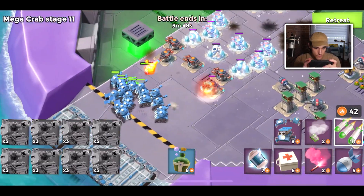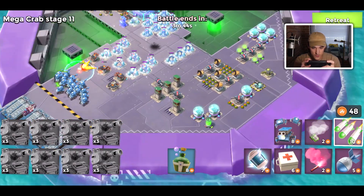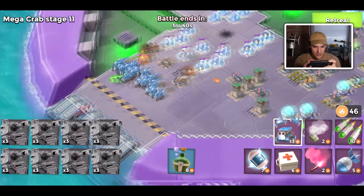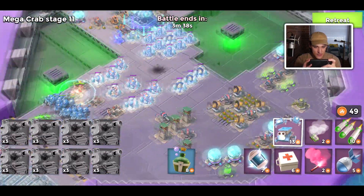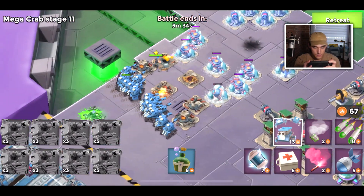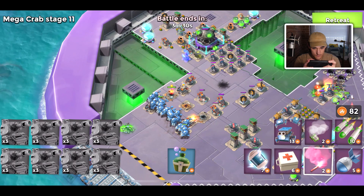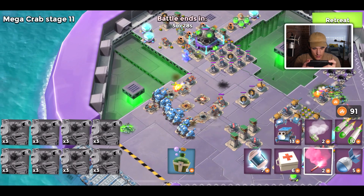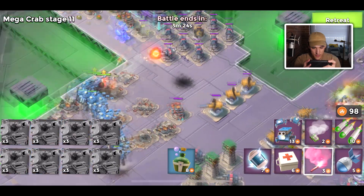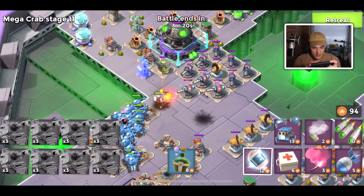I like the setup of this base. We're going to avoid those Boom Cannons, but I'll release some critters to give us more energy — they can probably also take down those cannons, giving me even more energy. I'll flare over — I don't really want to deal with those Boom Cannons even though they're low level.